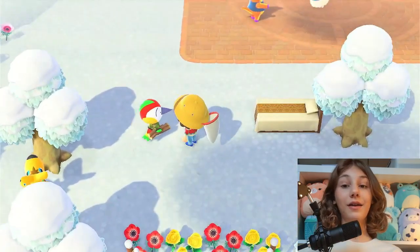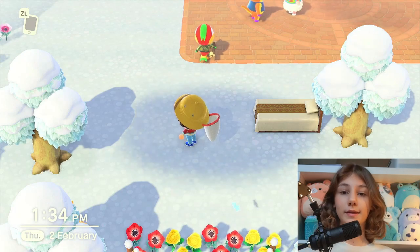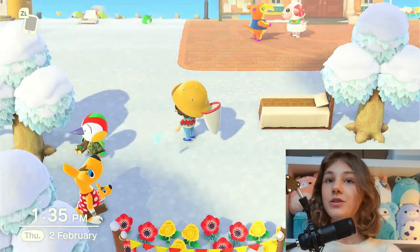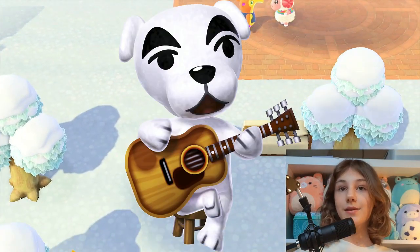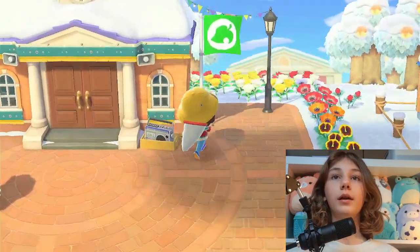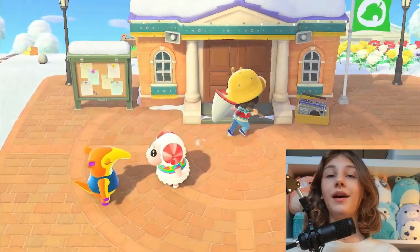If you don't know, at the start of the game after you have Resident Services, the museum, and Nook's Cranny built, there's a part of the game where Tom Nook announces the KK project. Basically our goal is to invite KK Slider — this guy — to our island. So we need to invite him, and it's exciting! But wait — why is Resident Services decorated?